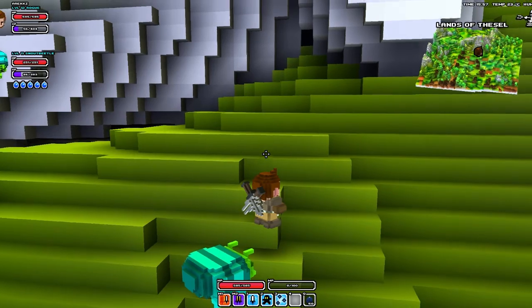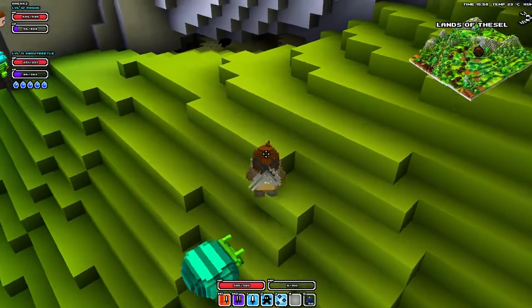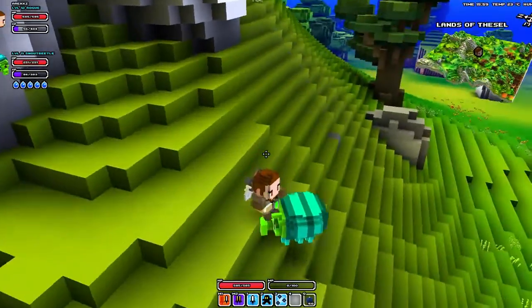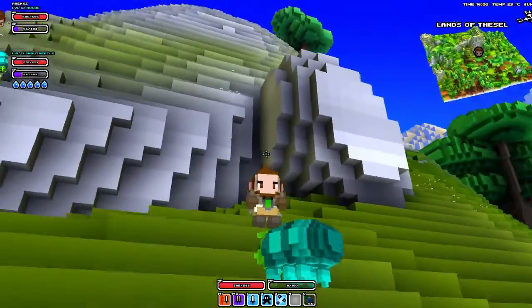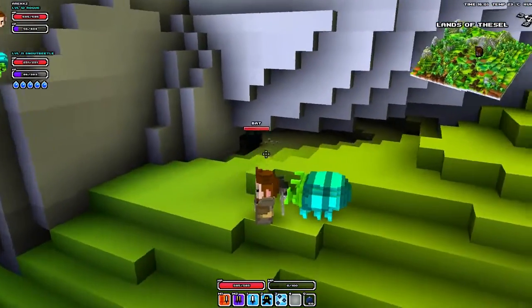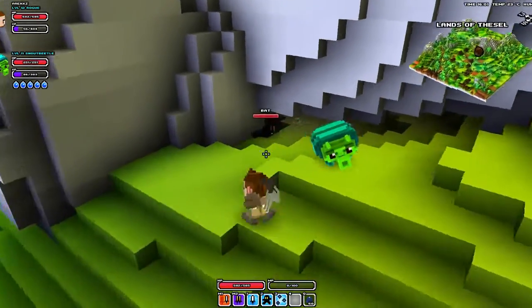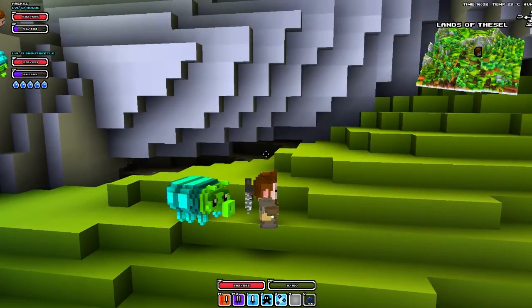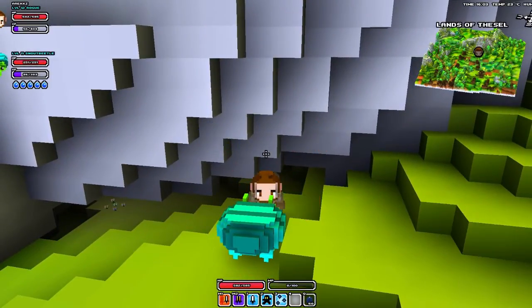Besides damage, the other thing you want to use them for is actually destroying rocks. There are certain rocks you can destroy. You can't just destroy anything, so you can't necessarily walk up to a nice green hill like this and just start blowing holes in it. But typically things that are actually rock, you can destroy them. So if you look over here, I'm paying close attention to the fact that there's a bat down there, but I can't actually get down there. Typically bats tend to indicate that there's a cave down there. So with that in mind, I'm going to go and select my bomb, which I have already here, and then I'm going to drop it with Q.